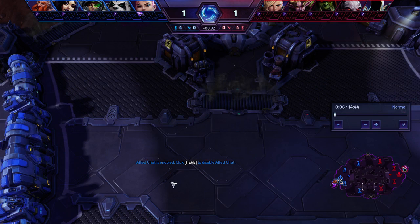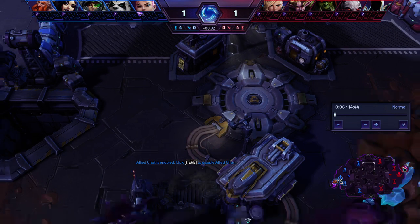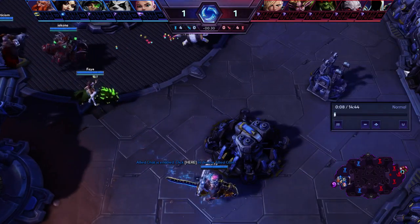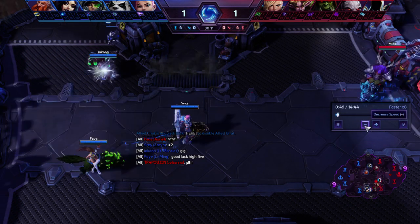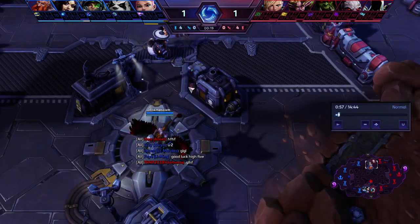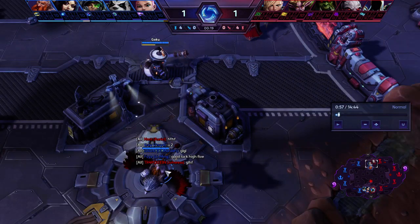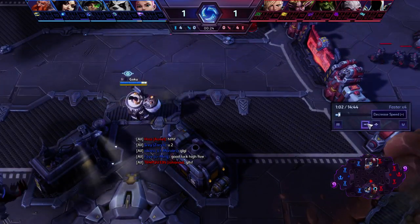Some good solo laners are Alarak, Dehaka, and Chen. Rexxar is okay on this map but I don't think he's the best pick — probably decent in Hero League but competitive-wise he doesn't really see play. So let's start the replay. All we do early game is head to lane and push. You can see that Falstad goes top immediately here. Because he has the global, he's either going to get some damage or a kill top lane and then just fly bot — so we're not at a disadvantage at all. He ends up getting a kill.